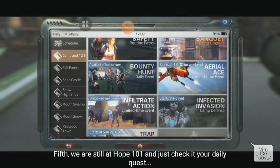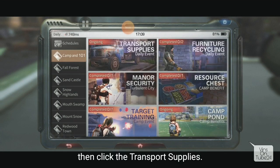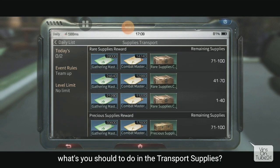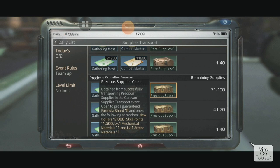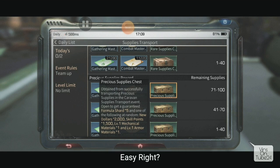Still in Hope 101 - there's Transport Supplies here. You can get formula shards by taking the most difficult difficulty level so you get more rewards. The mission is just to protect the truck - keep the truck's HP above 70% to get maximum formula shards. The higher the difficulty, the more formula shards you get.